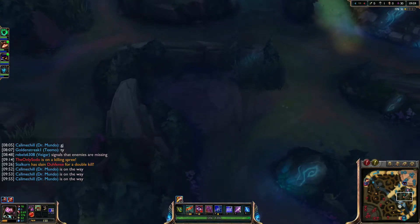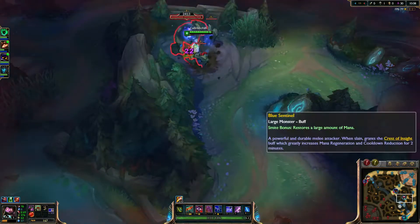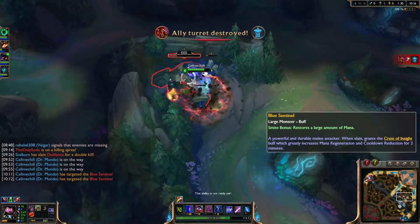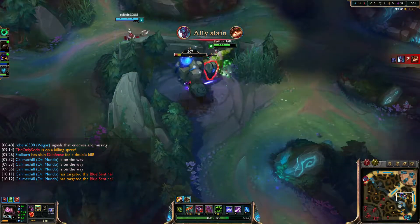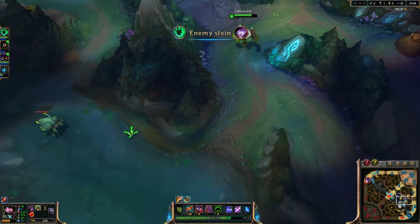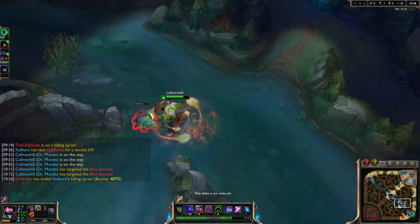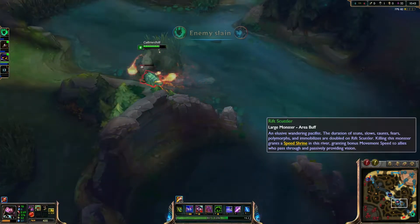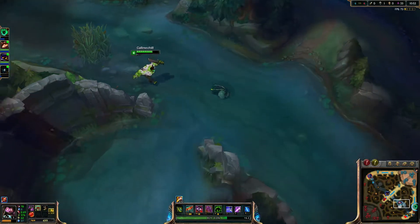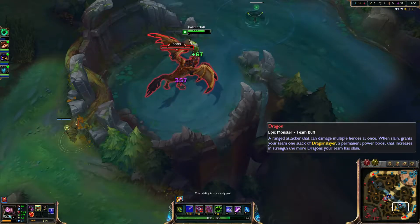Let's see if Veigar wants the blue. Has Trundle shown up? He's shown up as level 3. You gonna take it, dude? Cause if not, I will take it. An enemy has been slain. Shutdown. Dragon will be up pretty soon. An enemy has been slain. Dragon is up in 5. Ward the back of this cause I have no idea where they are. Some of them are dead, which is fine.